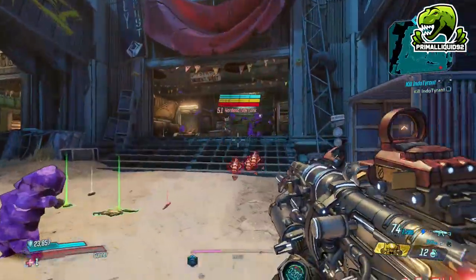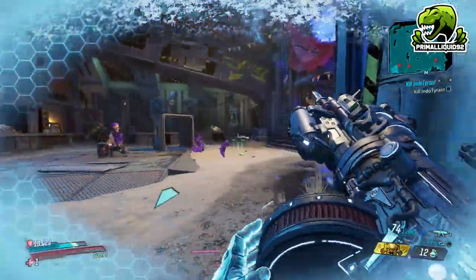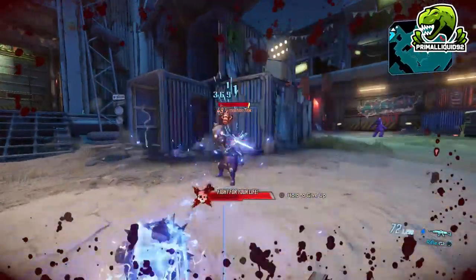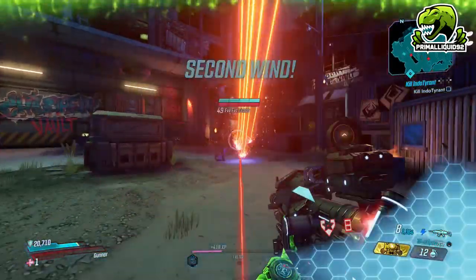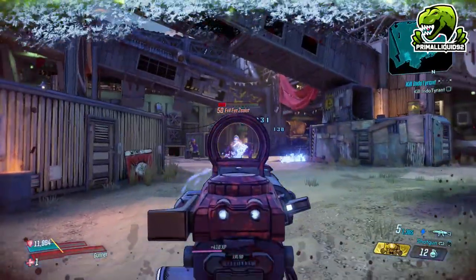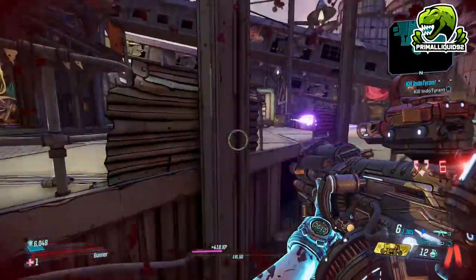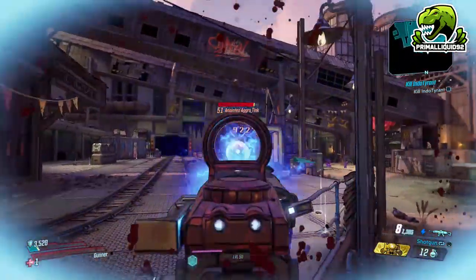This is only in Vault Hunter mode — it is not Mayhem mode — but as you can see, the damage is just pretty subpar, even against shields. It really isn't that great. One thing that does make this good however is the shotgun attachment, which is actually pretty beefy. It's certainly a lot better than the actual assault rifle version, making this a pretty good shield clearer. But unfortunately there are still much better weapons, even just for shields.